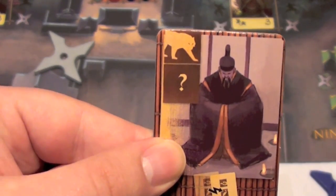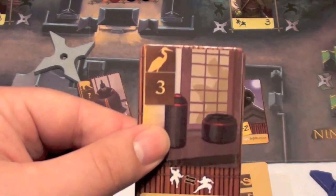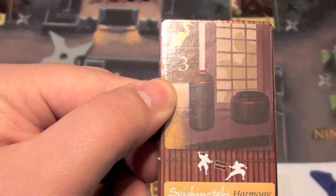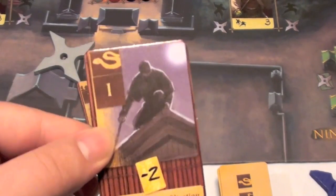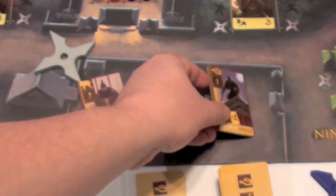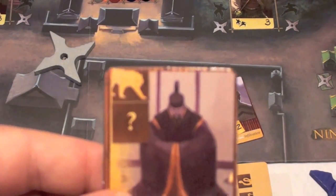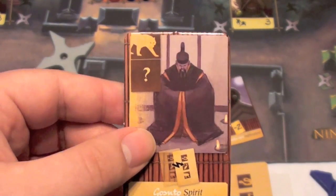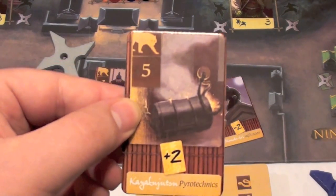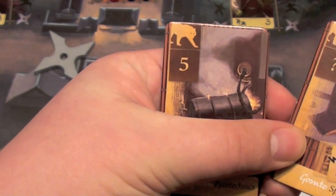You'll see there's a question mark on the lion skill — that means you can play any card to get it. But some skills require very specific cards. For example, the crane skill, which allows you to switch between strength and stealth fighting, requires you to play a three. Whereas the snake skill, which allows you to subtract two from any dojo cards you play, requires a one. For each type of skill, you only need to play a card once. After you've acquired, say, a lion skill, you'll never again have to play a card for it — so the next one you take is free. If another lion skill flips up on a future turn, you could just place your shuriken there and take it without playing the card.